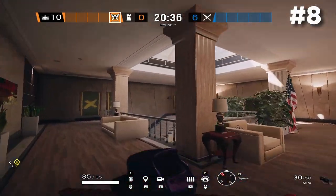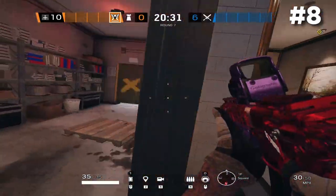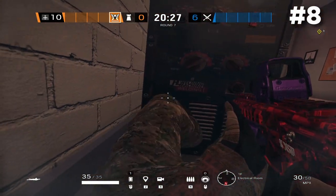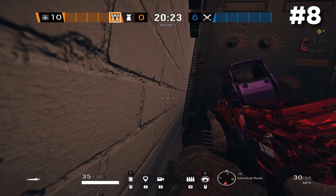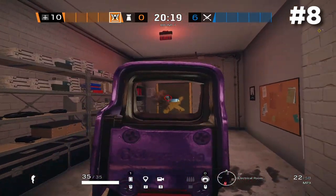I have another hiding spot — this one is inside Electrical right next to Square. Break this broom here, then tuck in, lean left, and make sure your feet are in front and tucked to the left. You can hide in this spot with Caveira or anyone else to catch somebody trying to walk into Electrical early in the round.